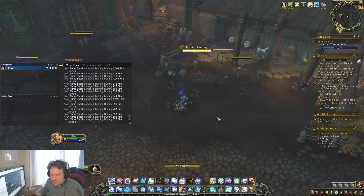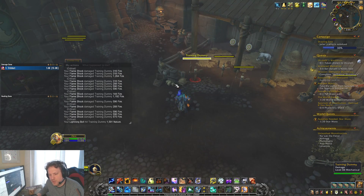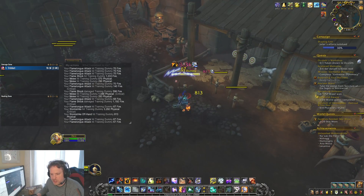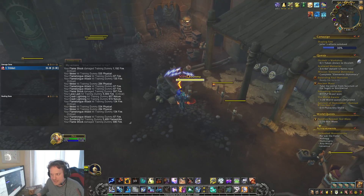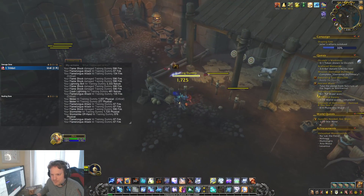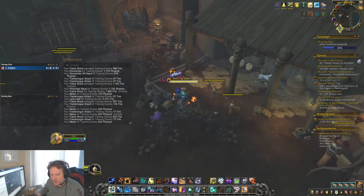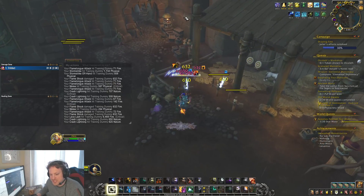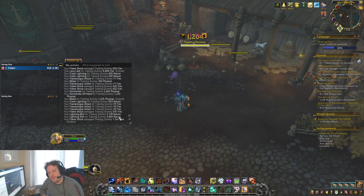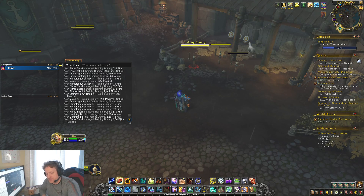Let me just go through it one last time to show you. A regular Lightning Bolt is only about 1600 right now. A Maelstrom infused Lightning Bolt will do double damage — about 3300. Now we're going to press Primordial Wave — if you get the reset on Primordial Wave, it's so freaking good. So 1600 to 3300 to 5600–5700 on the last one. My initial Lightning Bolt — the Maelstrom infused one — is doing 3700; then the 5700 damage Lightning Bolt is the Primordial Wave buffed Lightning Bolt that is also benefiting from my Maelstrom generation.